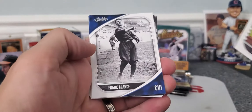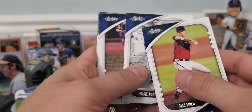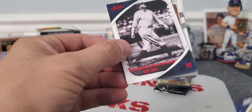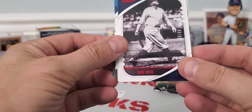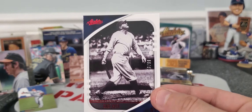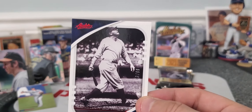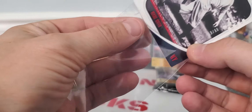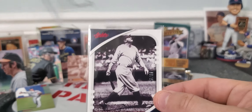Max Fried for the Braves. Frank Chance — old school cards. Bellinger. Red parallel numbered Babe Ruth out of 99. Well, that can't suck — anything with Babe Ruth's name on it. That's pretty sweet right there, guys. Getting a numbered Babe Ruth red parallel, that's definitely going up for Absolute.